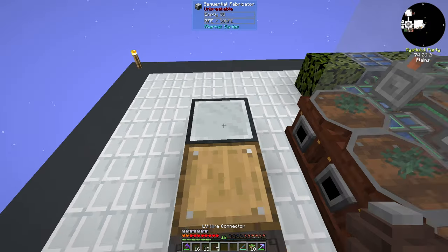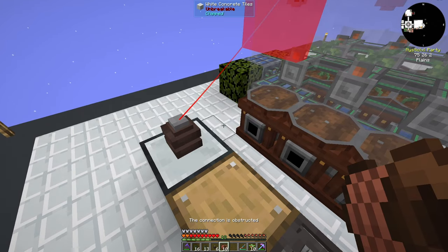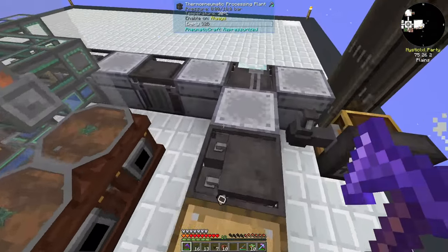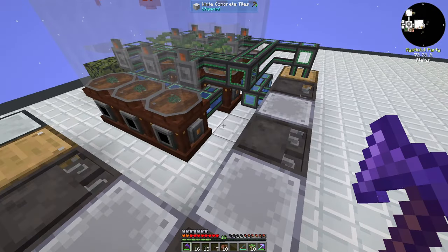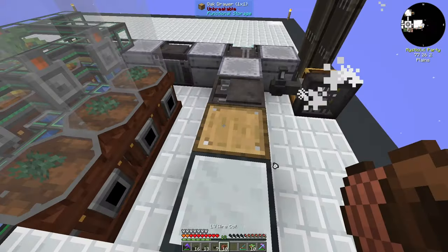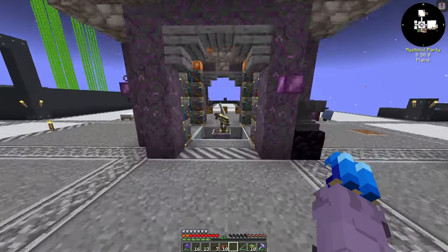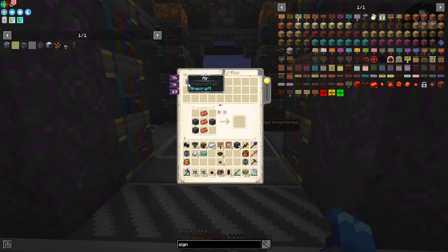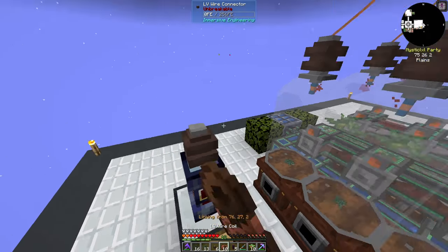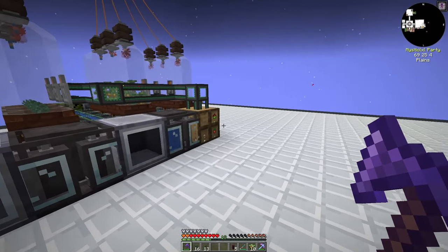After some deliberation about cable routing, I grab some redstone flux cables from the quest rewards and run them to power the machines. Running it like a big L shape, this should be high enough not to interfere. It looks a little goofy but the setup should be pretty functional and flow very nicely overall.